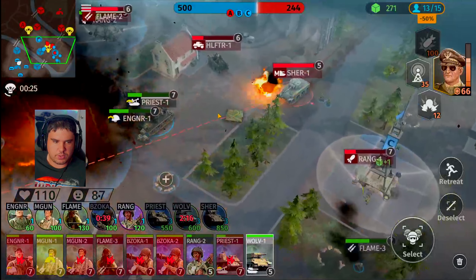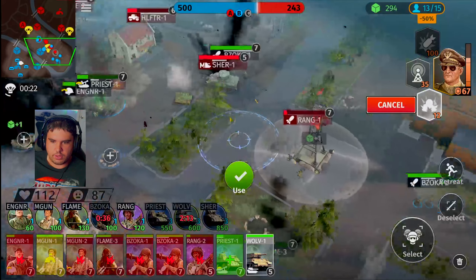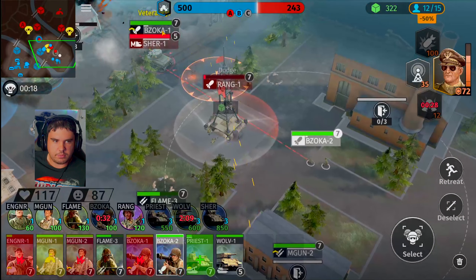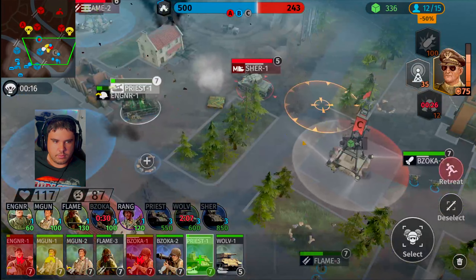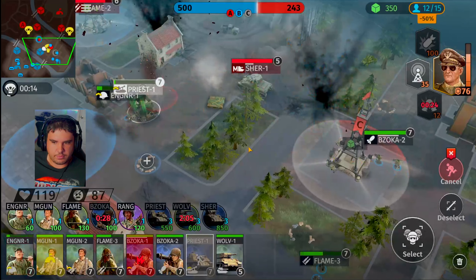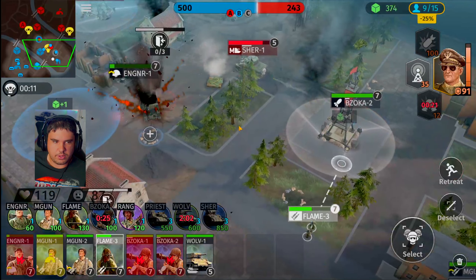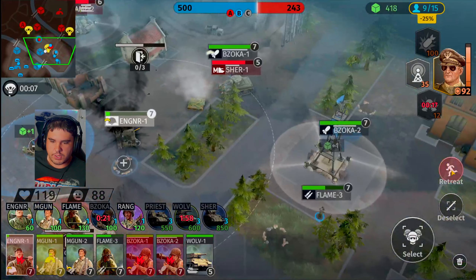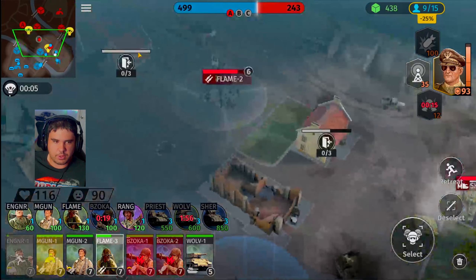Wolverine is going to have some issues. Boom — I have a damage boost on top of the range squad's head. Bazooka unit go for the Sherman. Priest is going to have to retreat away. So we pushed him outside of our zone. Priest did get lost. Engineering squad is going to have to retreat away as well. We are losing that flag, so we'll just call you back some.